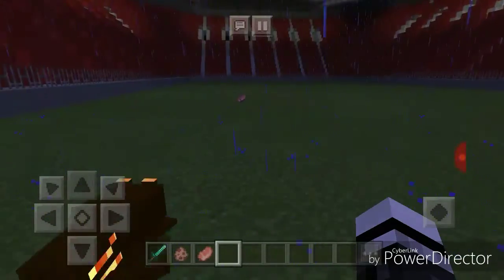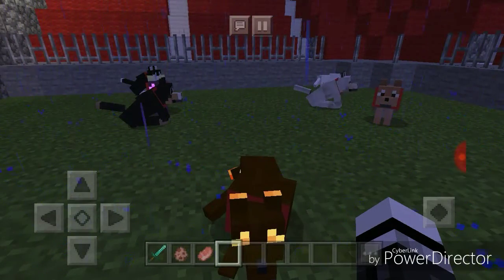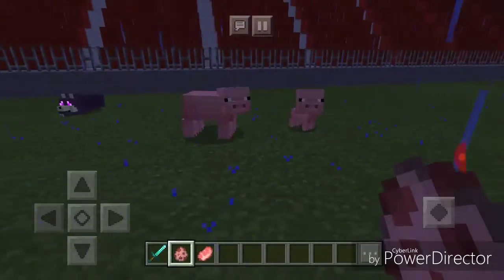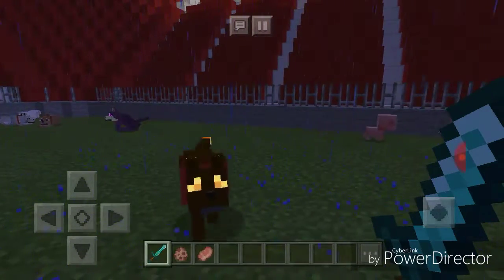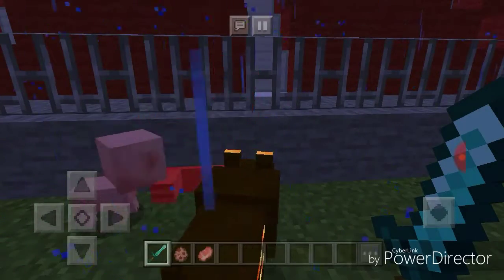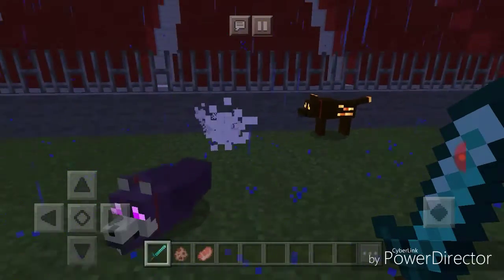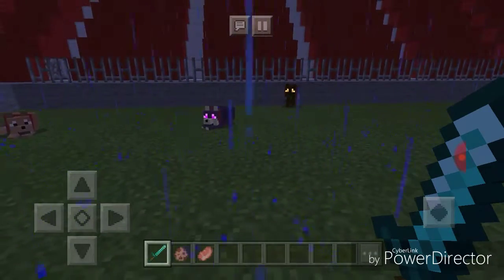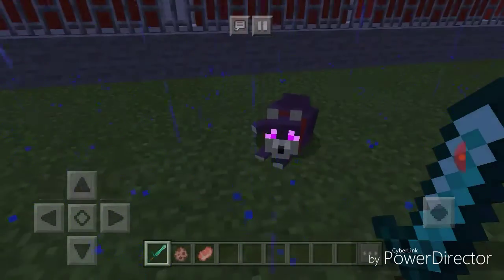Now we're gonna try the blaze wolf — this is one of my favorites. Hopefully it shoots out the same material that a blaze does; if not, it's still pretty cool. Spawning in two pigs, see what it does. Look, they just stopped chasing them — but see, this is what I don't like. It only does one hit and then kills him. Whoever made this mod needs to make it so they shoot out stuff like a regular blaze. I'm in creative but I don't know if that still applies.